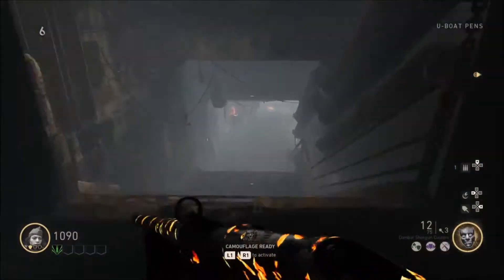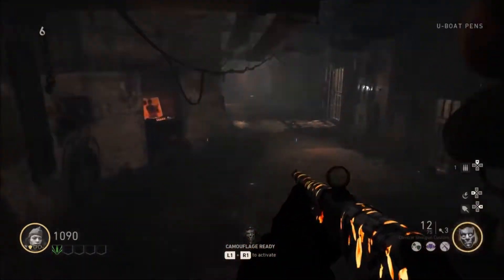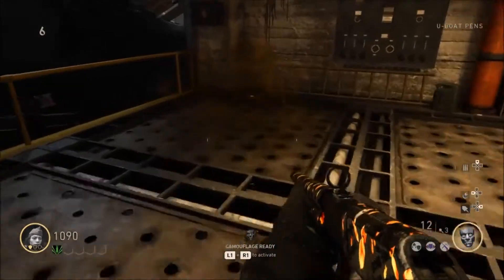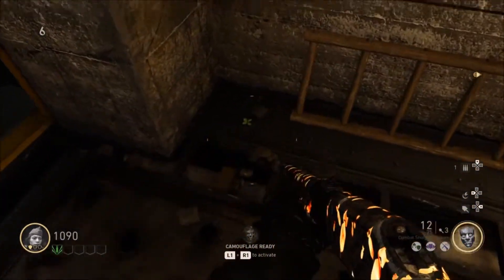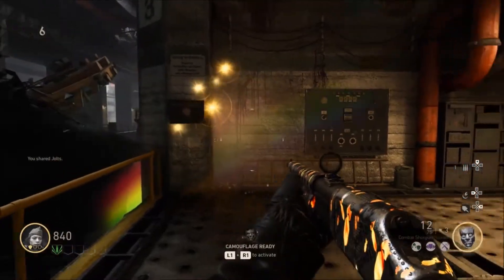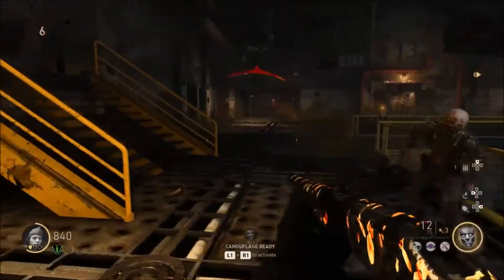The next location is inside the U-boat area. Go down where the powder is, down the stairs to the right, and it'll be in the corner. It's pretty noticeable — just drop your jolts and you'll get the rainbow confirming you did it perfectly.